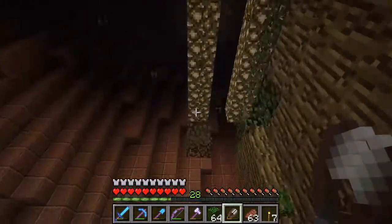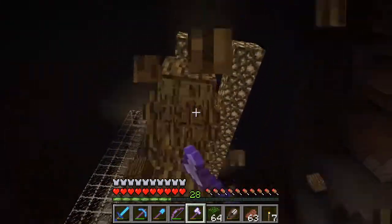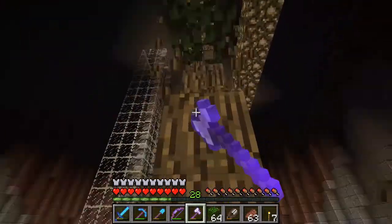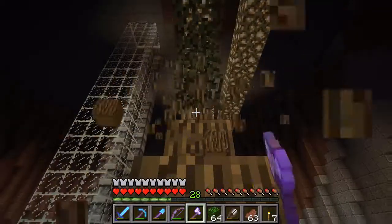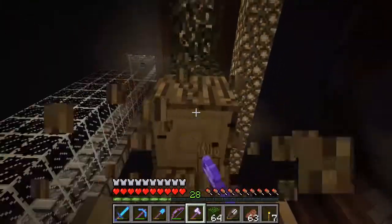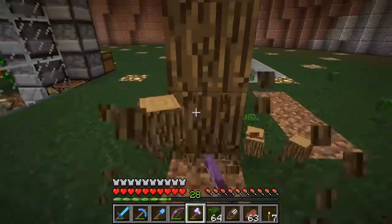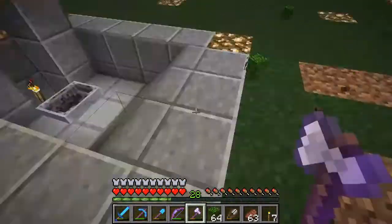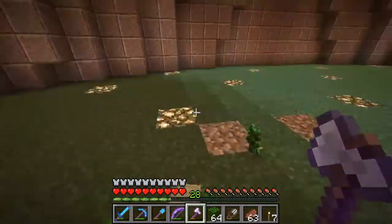We're going to be starting a build for the project that we actually began last episode. We did the prank on Zade and I'm still waiting for some retribution - we'll see what he comes up with. But that's not the project I'm talking about. I am talking about the fact that we took on the Ocean Monument - or rather, two of them. We're going to be starting the Guardian Farm build today, and that entails, at least for the design that I have in mind, some leaf blocks.